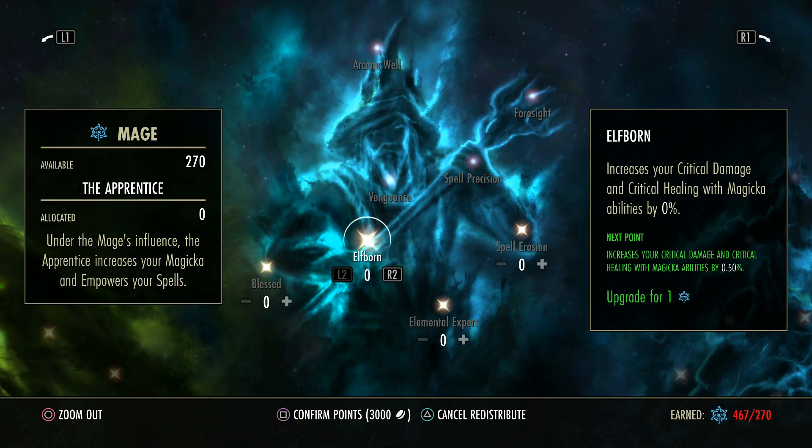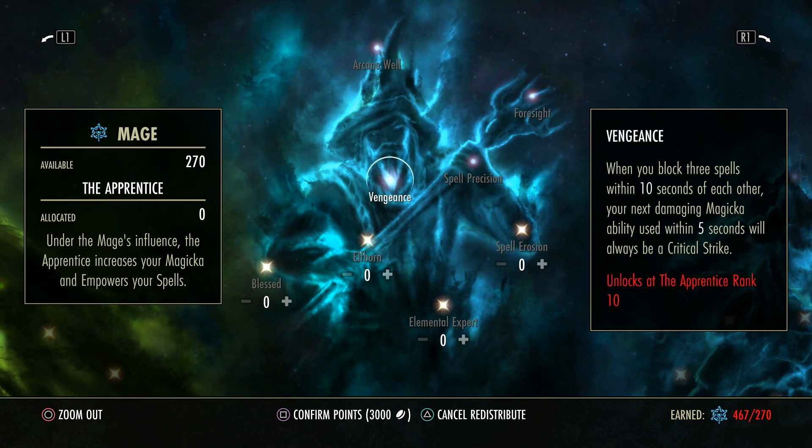Now we do unlock some really handy passives. I have a video called Vengeance OP fully going over this — it's nuts. When you block 3 spells within 10 seconds of each other, you will actually critically strike your next magicka-costing ability within the next 5 seconds, as long as you stack 3 blocks up. So if it's a damage ability, you're guaranteed a crit. If it's a heal ability, you're guaranteed a crit. Pay attention to this passive — there is a link in the description fully explaining how this works, even demonstrating it on a Dragon Knight where you can guarantee a heal from 0 to full.